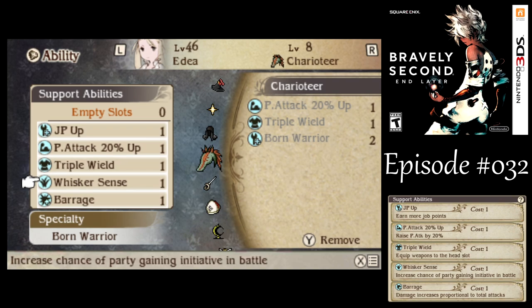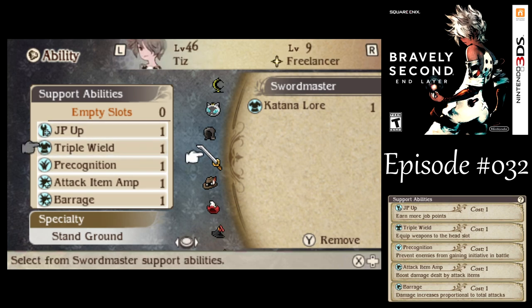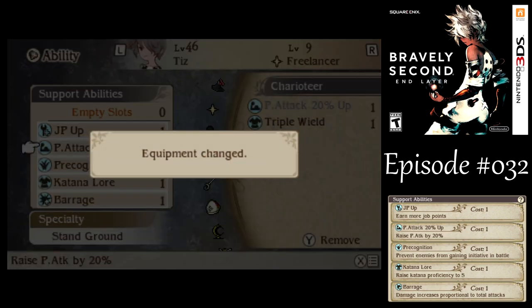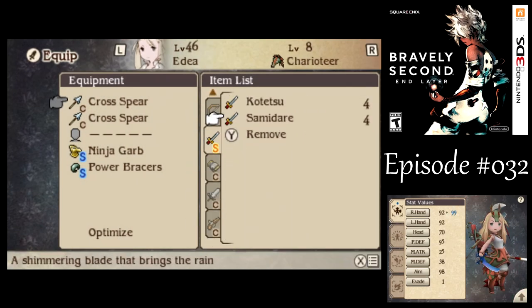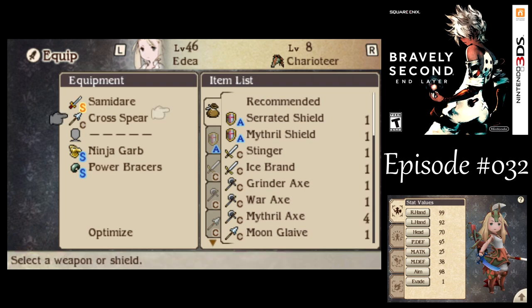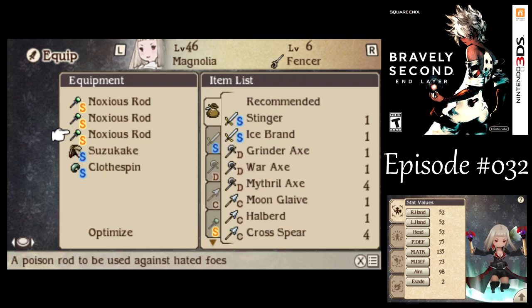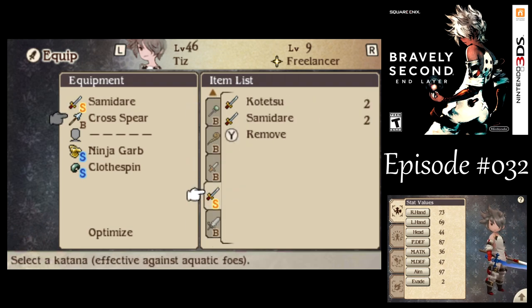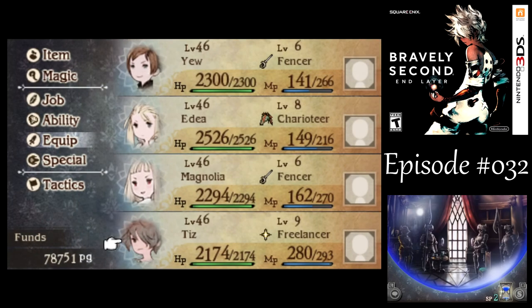Let's go Physical Attack Up, Triple Wield, and Katana Lore, because this guy is an aquatic type enemy — pretty much the same thing for Tiz there. Then I want to go with the Samadare in the right hand, because it's water elemental — that'll make your entire attack water elemental. Then we can equip the stronger Kotetsus in the other two slots. That's why I didn't buy more than four of them, because there are quite a few enemies that are aquatic type but also weak to water. I don't know how that even works, but it does in this game.